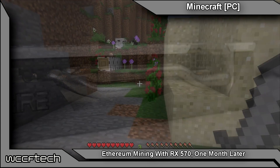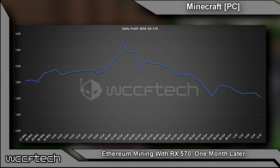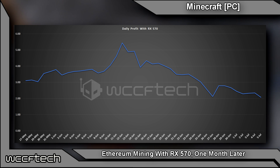We did the article on the 27th so we started there. This chart here shows a bar graph — daily profit with an RX 570, dollars on the left and the dates across the bottom, with the bar going across. We did this just to show you a graph where you can see where it started, spiked, and then has been slowly coming down ever since.